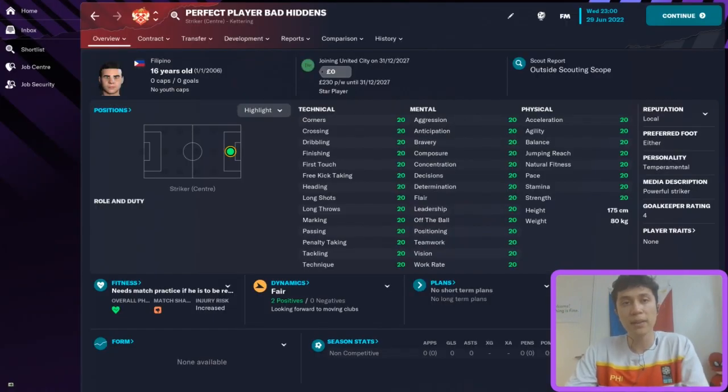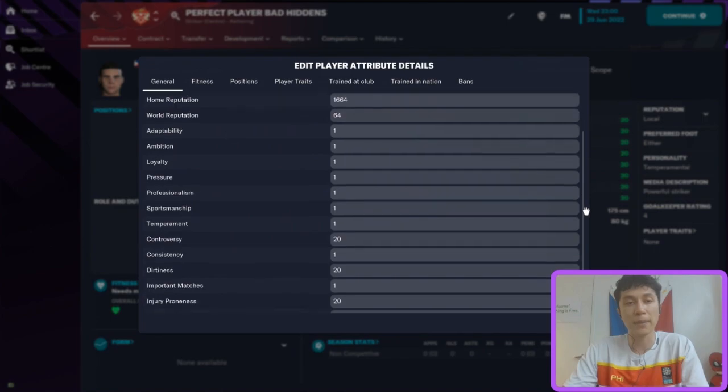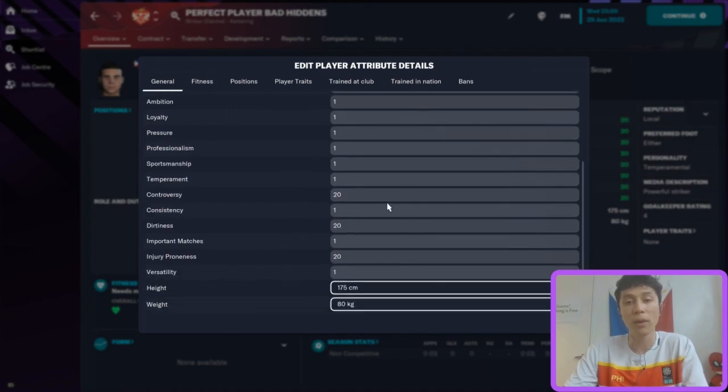On the flip side, we have our perfect player with bad hidden attributes. Same age, same position, exact same attributes. However, when we look at those hidden attributes, it's the complete opposite. Adaptability, ambition, pressure, professionalism, temperament, etc. are all one. He's also a very controversial player, should be a very dirty player, and should be very injury prone.